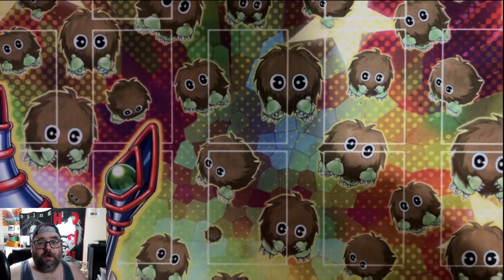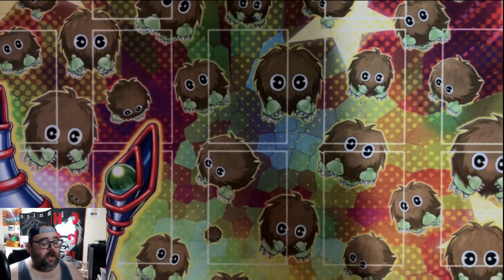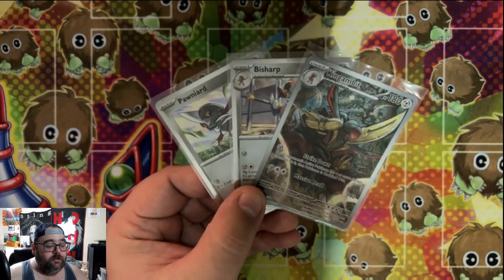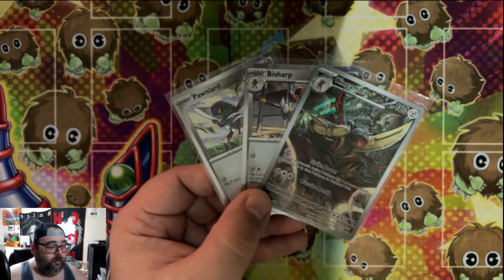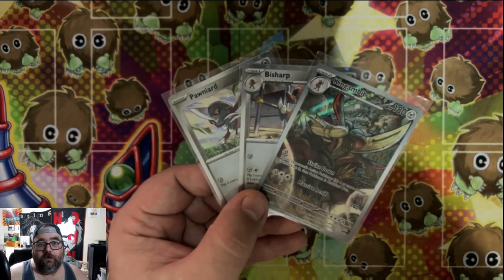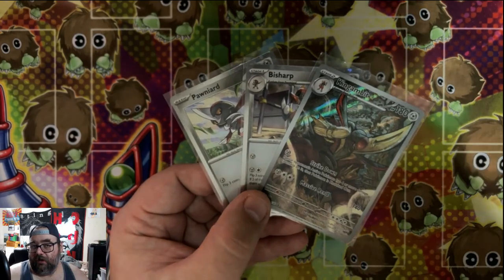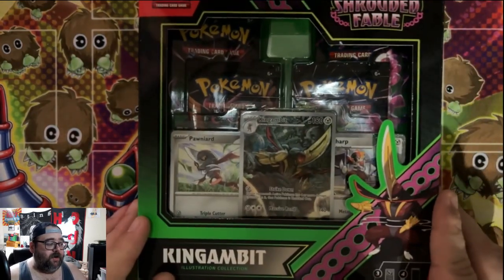There's a box I don't see a lot of people talking about, and today we're going to open it up and review it. Before we get into that, I have a giveaway today — I'm giving away all three promo cards from the new King Gambit special illustration collection. This features a King Gambit illustration, a Bisharp cosmo foil, and a Pawniard cosmo foil. All you have to do is like this video, subscribe to the channel, and let me know in the comments: is this product worth it?